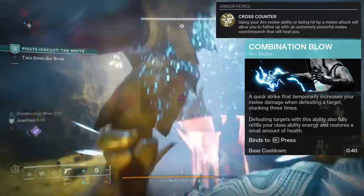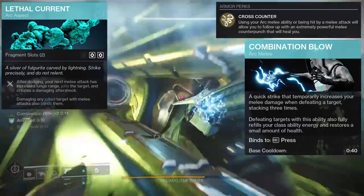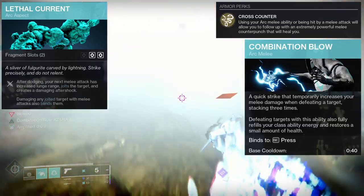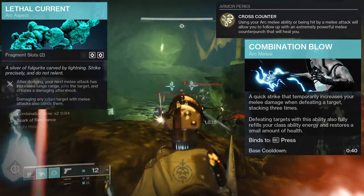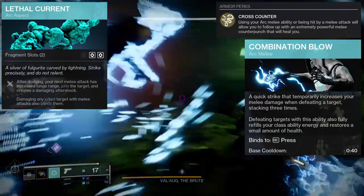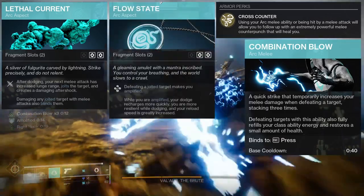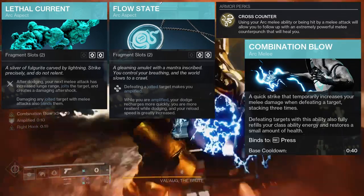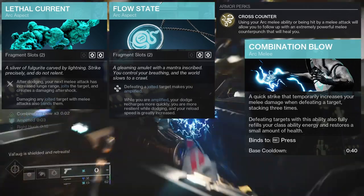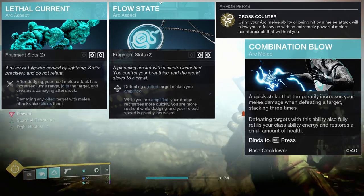I'm going to be throwing a lot of things at you here, so just be aware. Lethal Current is the aspect you're going to want because after dodging, your next melee attack has increased lunge range, jolts the target, and creates a damaging after-effect. Damaging any jolted target with melee attacks also blinds them — that's really useful. The next one is Flow State: defeating a jolted target makes you amplified. While amplified, your dodge recharges more quickly, you are more resilient while dodging, and your reload speed is greatly increased.